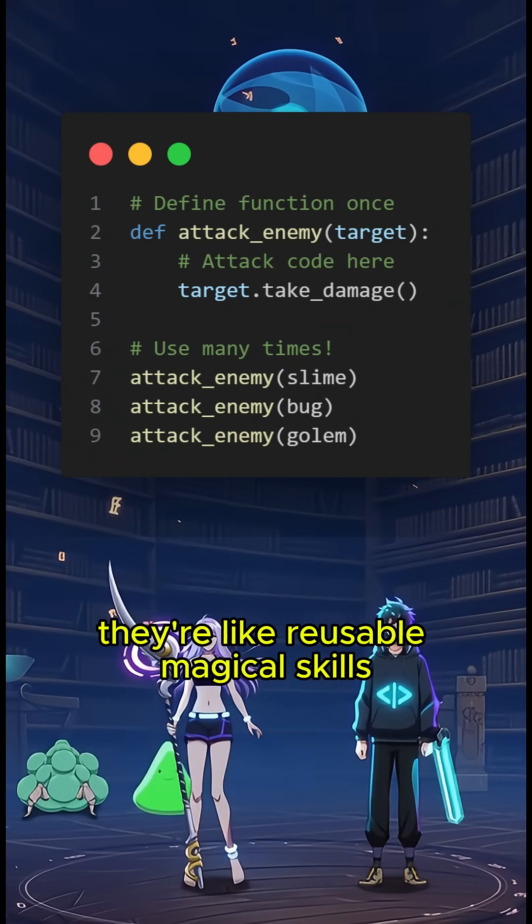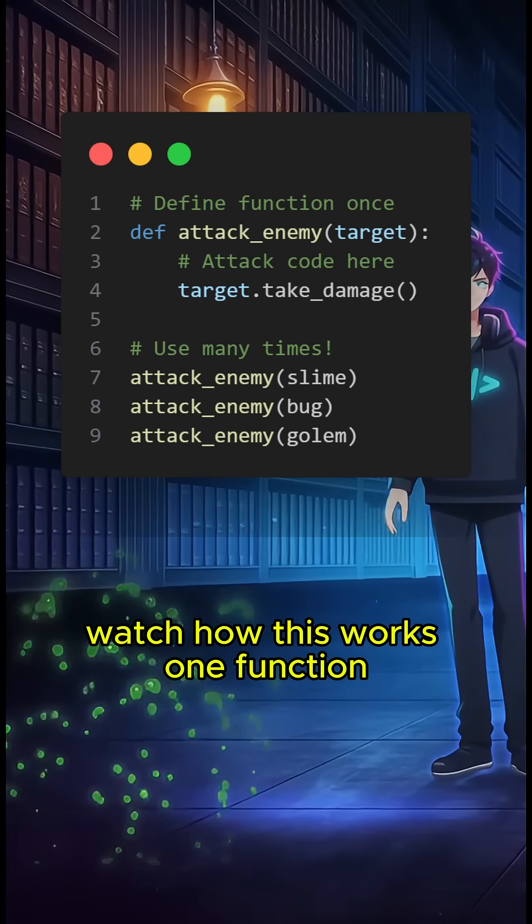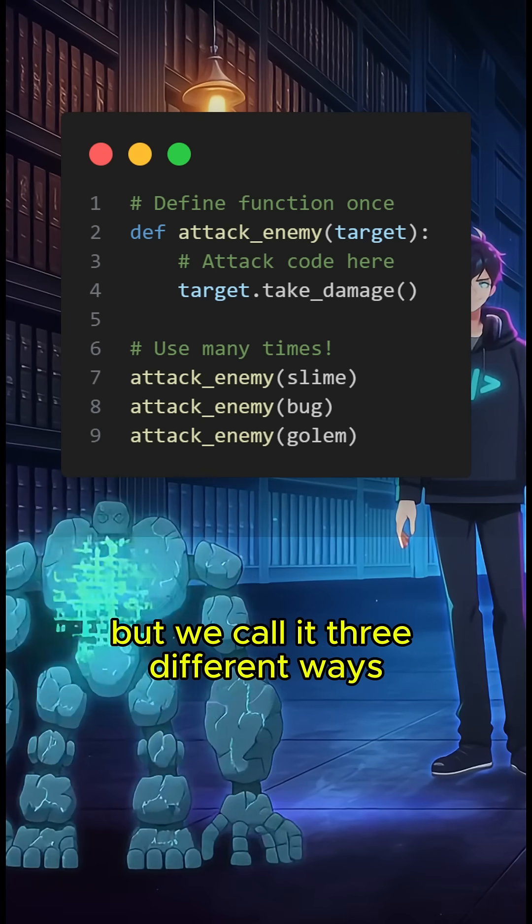Functions — they're like reusable magical skills. Define the code once, then use it many times with different parameters. Watch how this works: one function, but we call it three different ways.